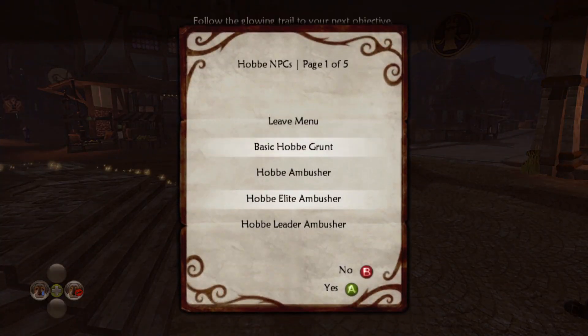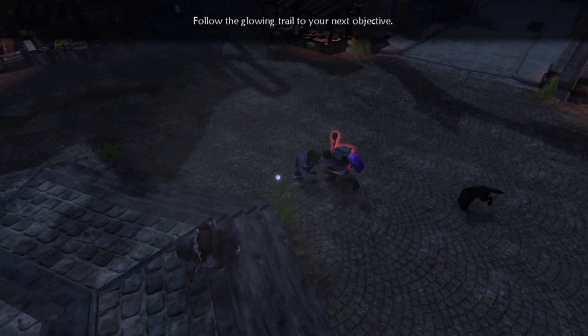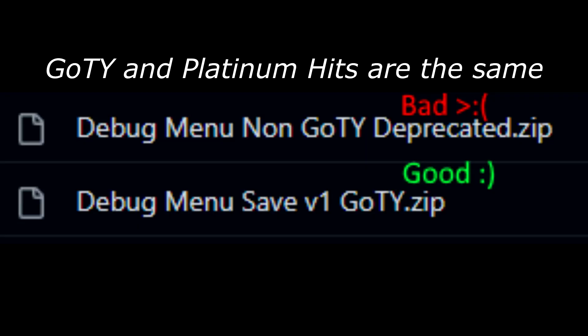I made a save file for Fable 2 that contains a custom debug menu. This save file is intended for use with the Xenia emulator. There are actually two save files: one for Game of the Year and one for not Game of the Year. The non-Game of the Year save file is deprecated, and I'd really recommend getting Fable 2 Game of the Year or Platinum Hits.